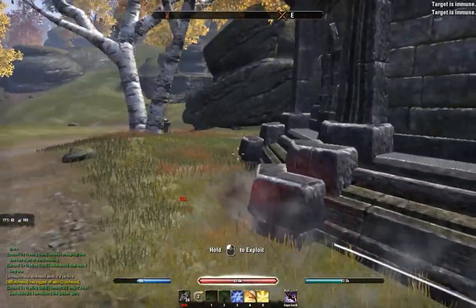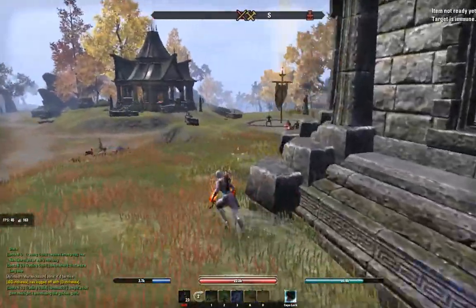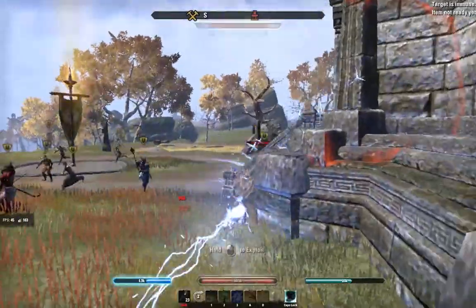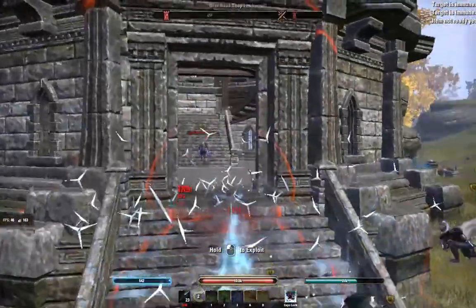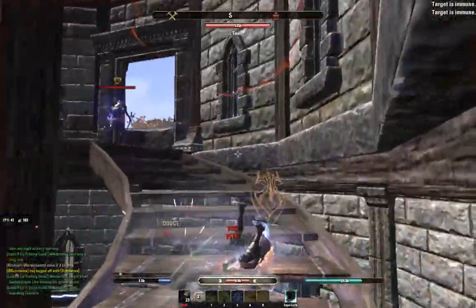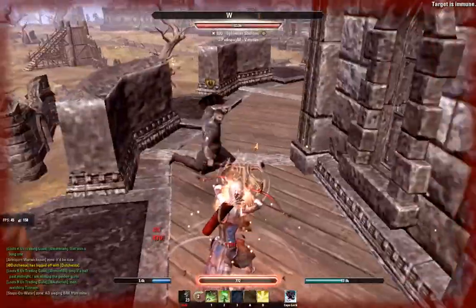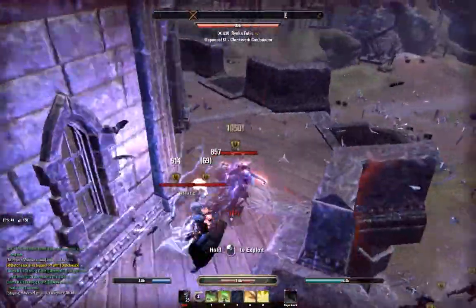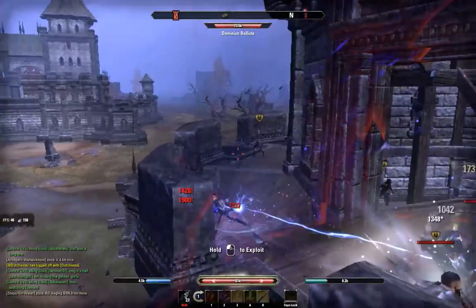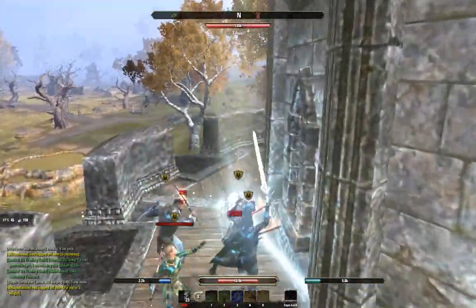We see the zerg coming back our way. I go into my mist form and do a double dodge roll, making sure not to take the damage. The rest of the zerg comes around the front, I get one more roll off, then back into mist form to prevent taking the damage going into the keep — and a lot of damage it is. I'm just about dead, so I go into my bat swarm for healing, using it as a bit of a stall to reposition.